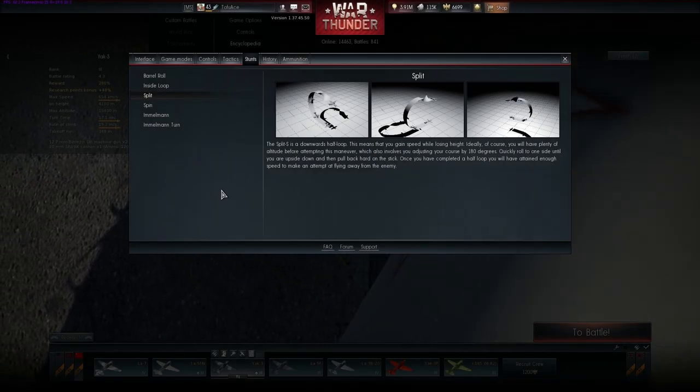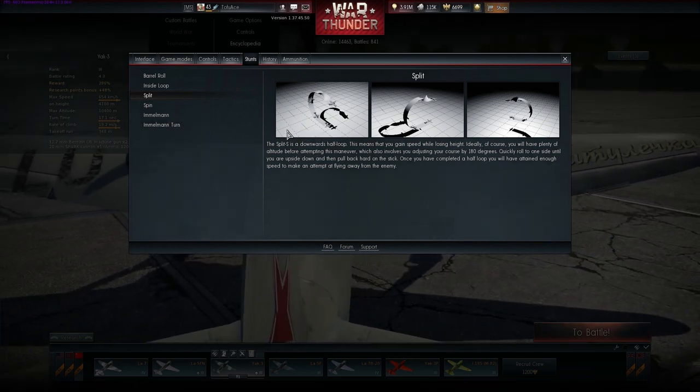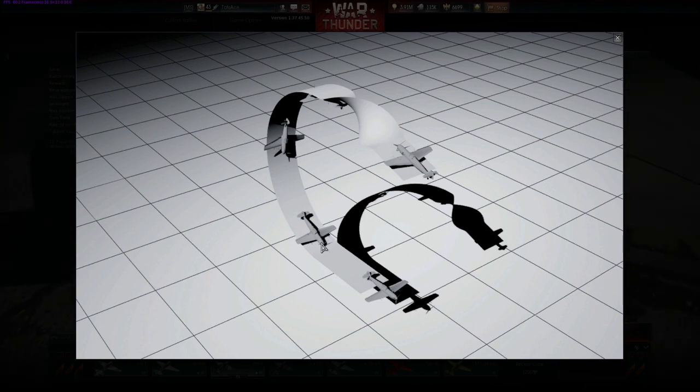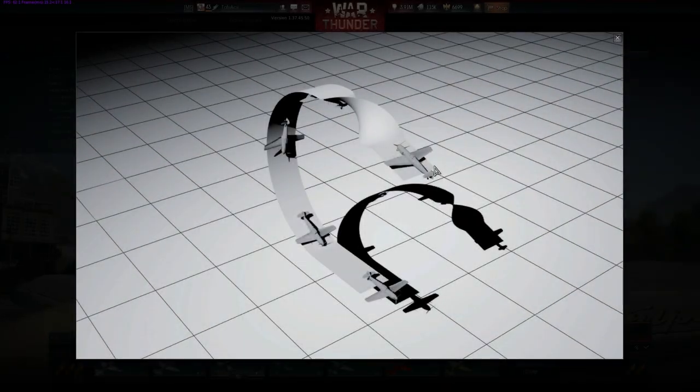A Split-S is probably one of the basic maneuvers I use most often, other than the Immelmann. It's kind of just the reverse of the Immelmann. If you want to make it look pretty you pull up a little bit before you roll the plane, then you pull — basically putting you into a dive because you're upside down. When you're pulling up it forces your plane toward the ground, and then once you get to the very bottom you can fly straight and level.